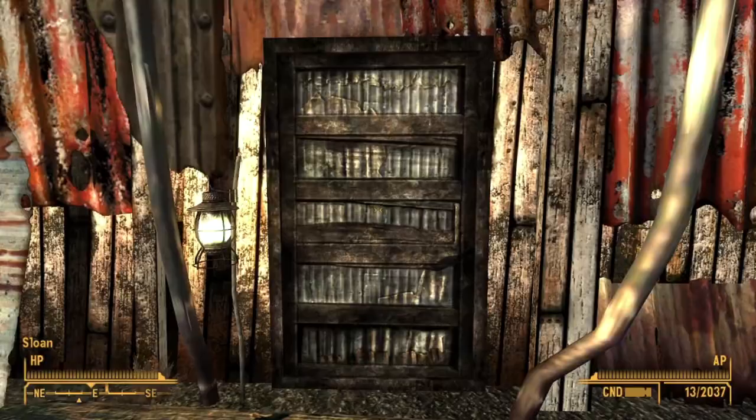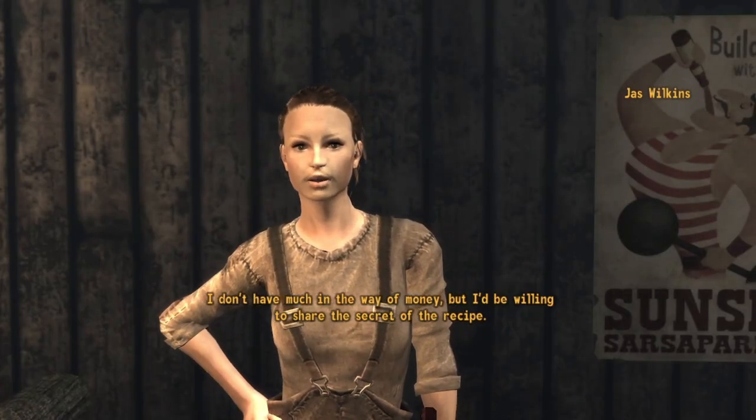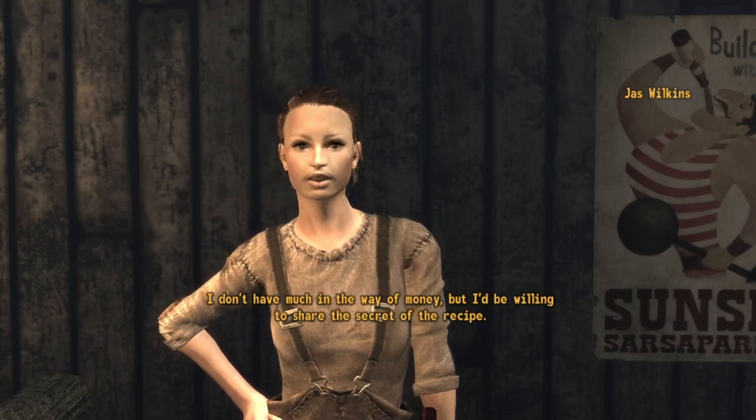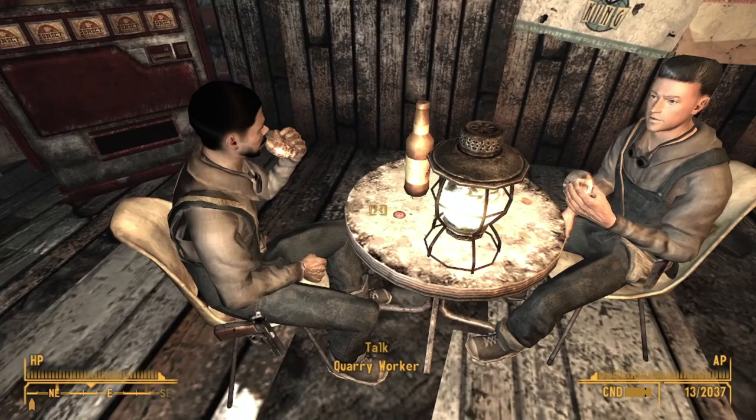And inside the mess hall, we can talk to Jass Wilkins here, who will give us the recipe for a deathclaw omelet in exchange for one deathclaw egg, as well as a star cap on the table right beside the bar.